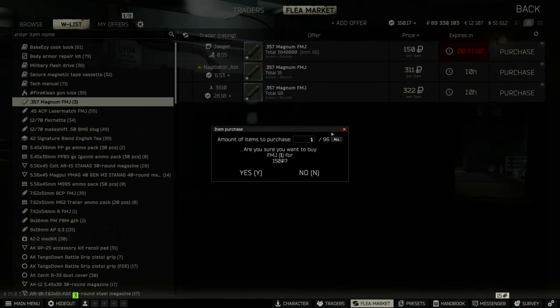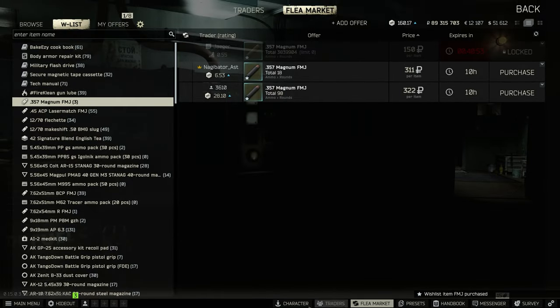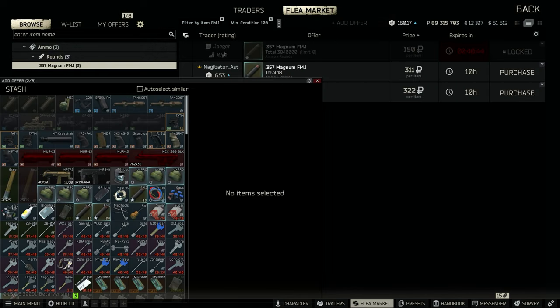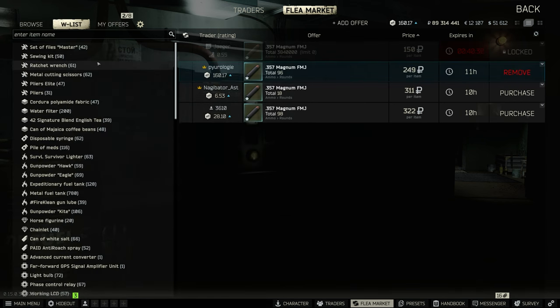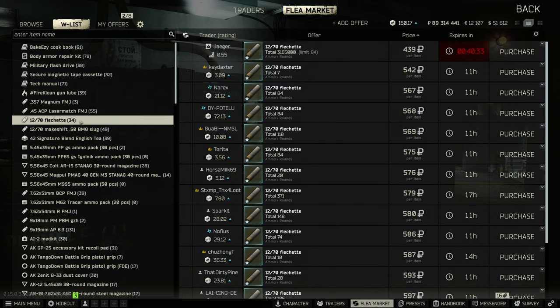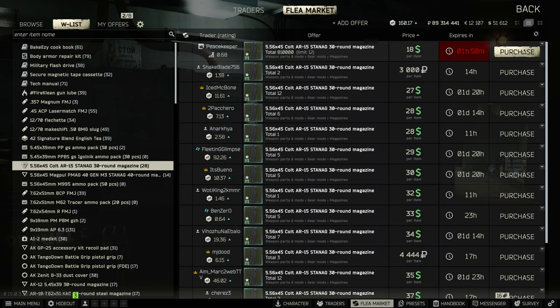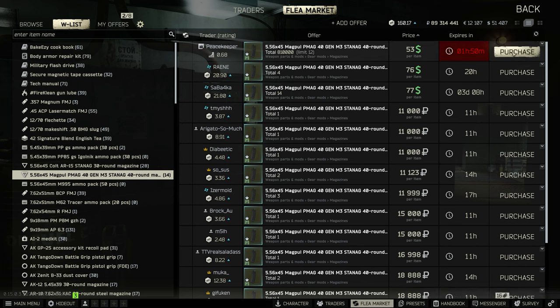Now we're moving on to my flip list. First up is the 357 magnum FMJ rounds — they buy for around 150 and usually sell for about 250 to 300. I'm not looking to make the most profit on every item; I sell things quite a bit lower than the lowest offer and just try to get flips immediately. Flechette rounds and 50 BMGs also usually sell for a profit, but right now the margin isn't large enough so I'll skip those. I keep everything on my list and keep an eye on the market.